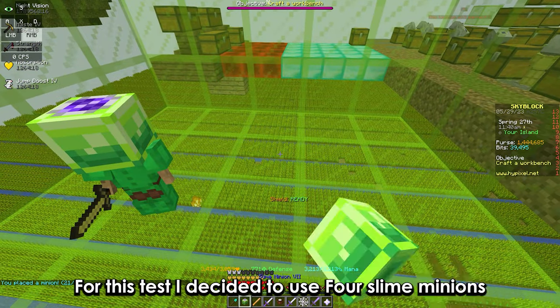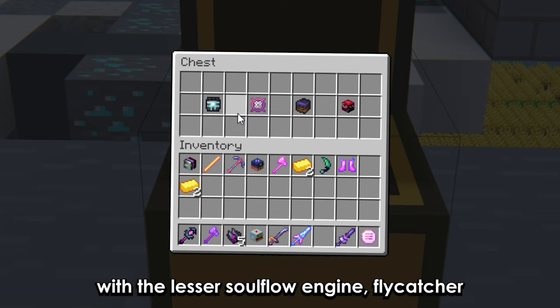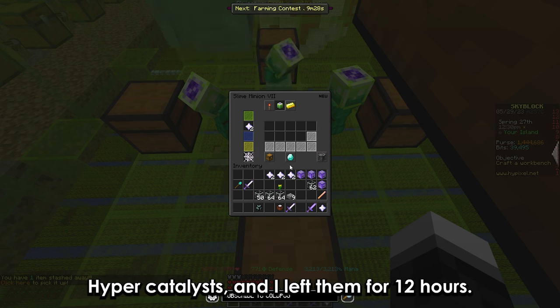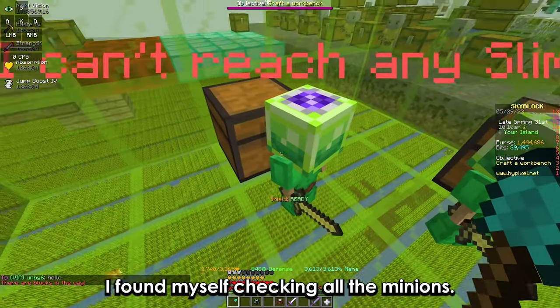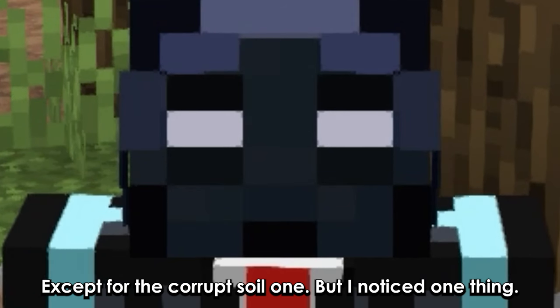For this test, I decided to use 4 slime minions with the lesser soulflow engine, flycatcher, corrupt soil, and crampus helmet. I decided to fuel them with 2 hypercatalysts and left them for 12 hours. While going through the footage, I found myself checking all the minions except for the corrupt soil one.